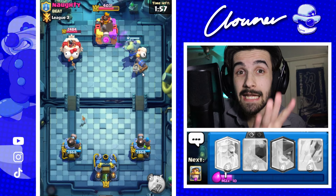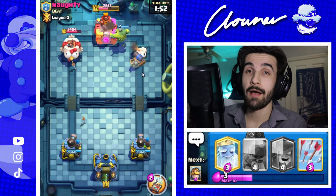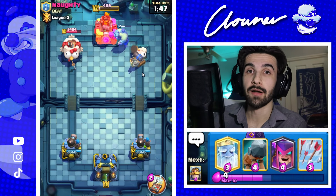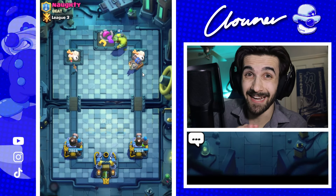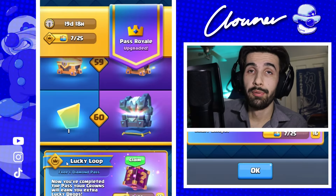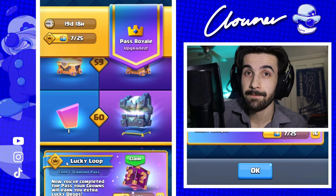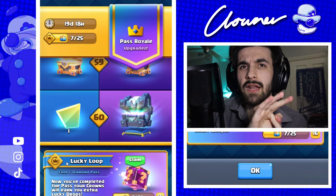I've seen — surprisingly, genuinely — because I've got level 15 Goblin Stein and I've been playing in the Trophy Road, some people just say good game and quit. They're so over dealing with this card. It's genuinely ridiculous right now, folks. Also, I'd like your opinions in the comments — I'm considering doing a Lucky Loop video focused on gambling, opening like 20 or 30, however many I get at the end of the season, just a video dedicated to that. Let me know down below.